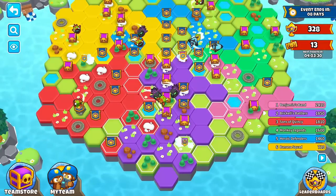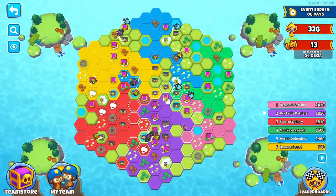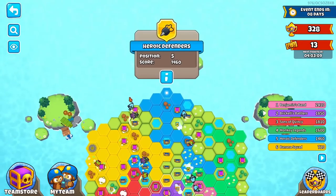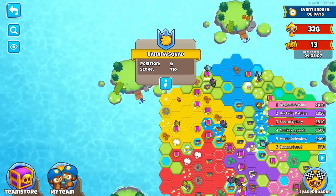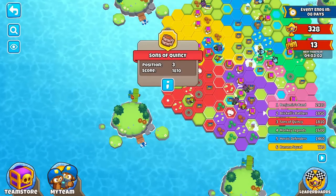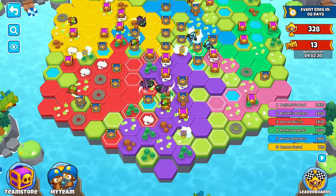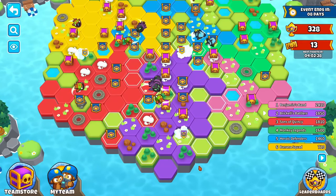Here we have the map, and look — the map is constantly changing. You can see some tiles switch every now and then. The first thing to know is that we have six teams here. Each corner is where people start. We have Banana Squad over here, Sons of Quincy right here, and everyone will have a position out of six as shown on the leaderboard. We're on Brickle's Battlers, the purple team, so every single purple tile is on our team.